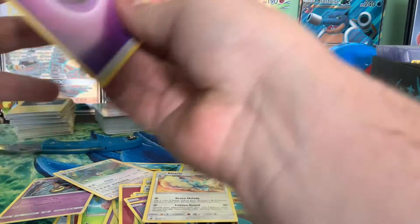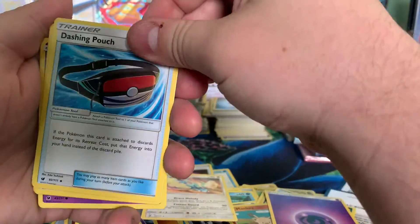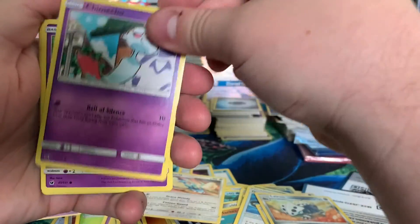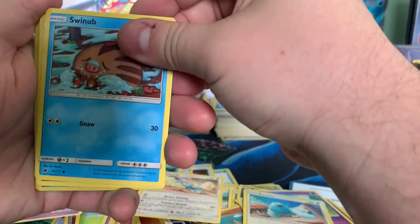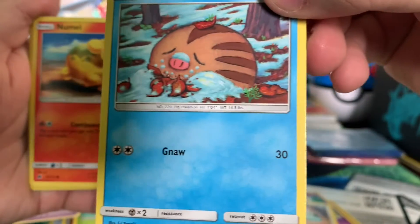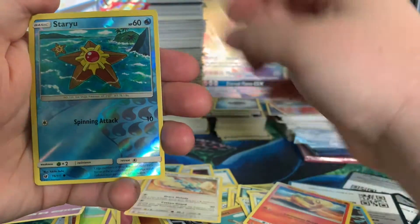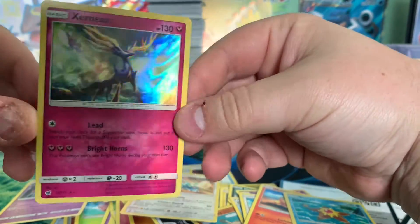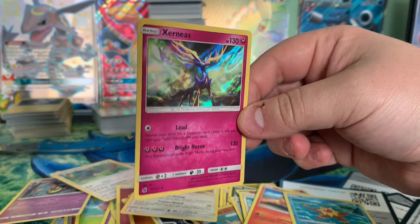We've got a Psychic Energy. We've got a Dashing Pouch. Mawile. Lairon. Chimecho. Spoink. Swablu. Swinub. Oh look at this creepy, sad little man — are those hot peppers on your head? Numel. Staryu. And on the end — oh God, that's a cool card. Too bad it's not really worth anything, but that's a good-looking card. X and Y boy.